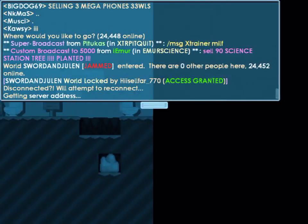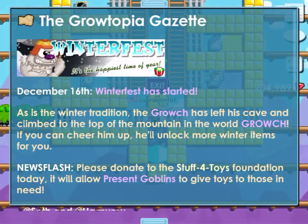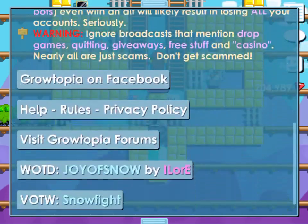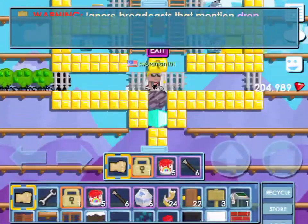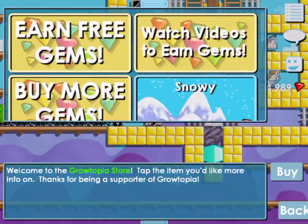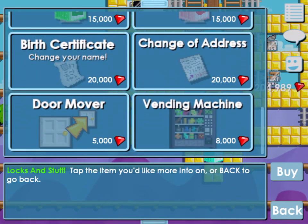I'm just going to teach you this quick and easy method on how to make profit. You're going to need gems for this. ATMs are unlocked, and all the way down — vending machine. They're 8,000 gems.